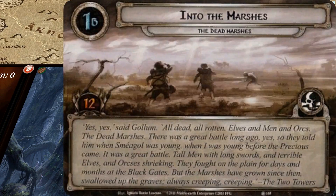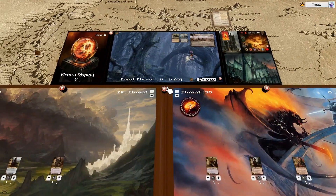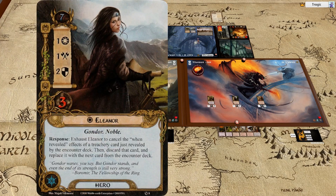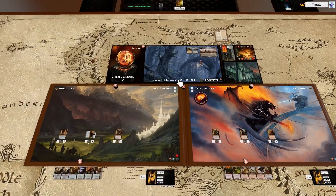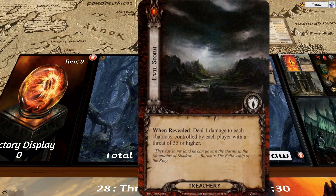Okay, so the first part is 12 points long, and now I need to decide whether we're going to use Eleanor's ability. The way setup works: you choose the first player, draw cards, decide on mulligans. After step 1A is when you actually receive resources and draw the seventh card. So technically at the moment we have six cards and no resources. But Eleanor herself doesn't require a resource — she can tap during this section as a response to cancel an effect. So let's tap her and cancel this card and replace it.